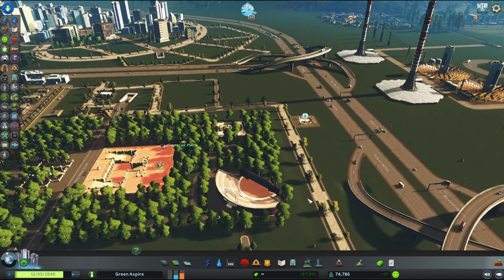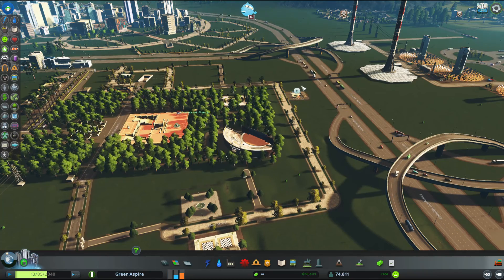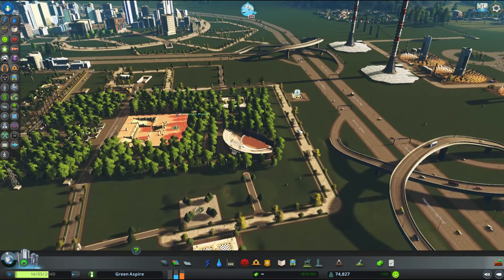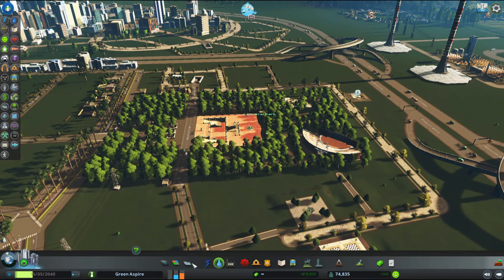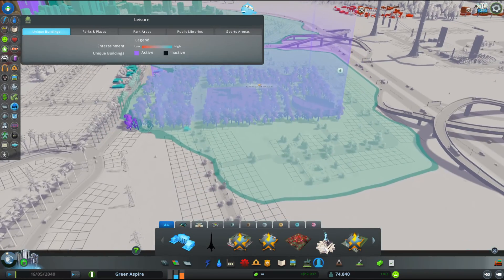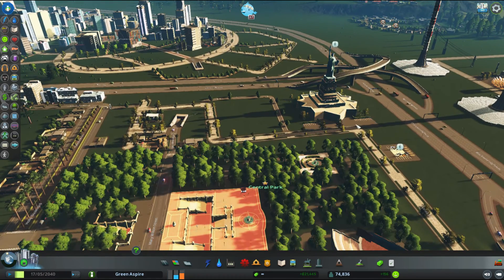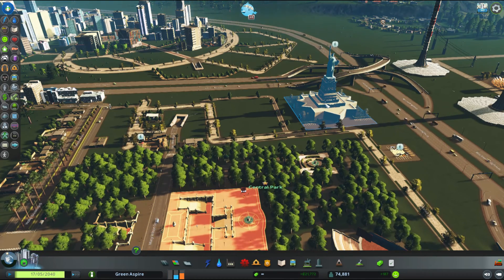I hope a modder will come through and correct that so that if you put a pedestrian road in a park area it allows you to put down park assets. This particular one comes with its own street so it doesn't really matter, but for the smaller parks I really want to build out a tourist area. I want to put down monuments, and I'm thinking I could zone a pedestrian zone and call it a tourist area.